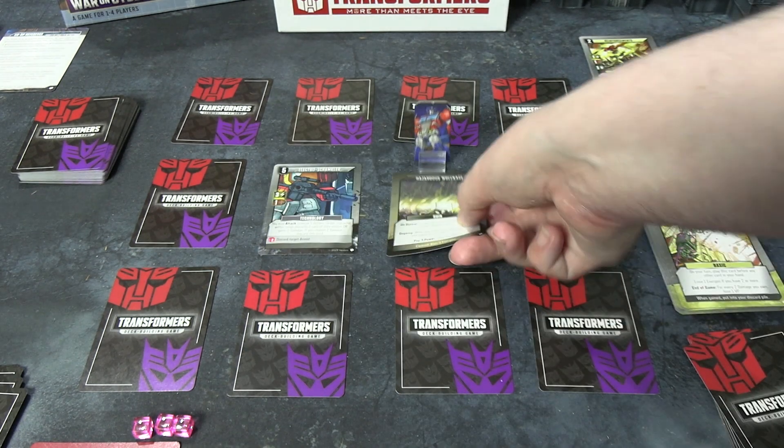After a brief family interruption break, resuming the game. New hand: playing Resupply for one energon and one extra movement. Using Spy Network on my current space — it's Autobot Rewind. Keeping him face up since we need all the help we can get. Rewind is a Block card — he can block attacks, peek at the top card of any deck, and pay one energon to draw a card. He costs two power, so we can just afford to recruit him.